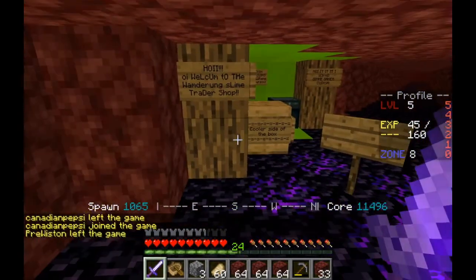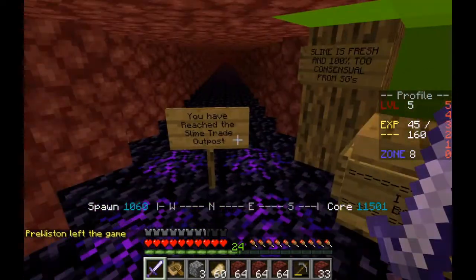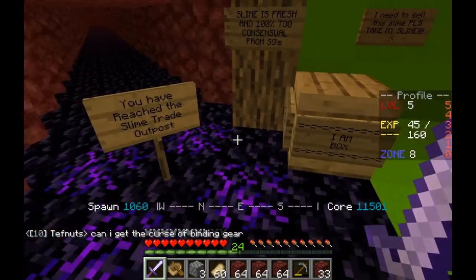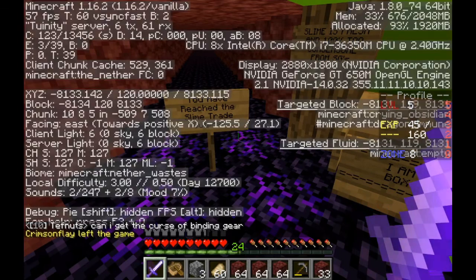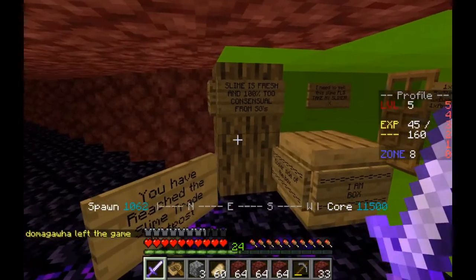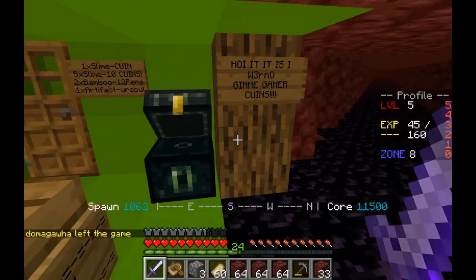While exploring along the nether road, I found something else — it's a Sly Trade Outpost at approximately 8,100 blocks out. It's just a small place with an ender chest, which is really nice. It looks like everybody wants you to take some slime from there.